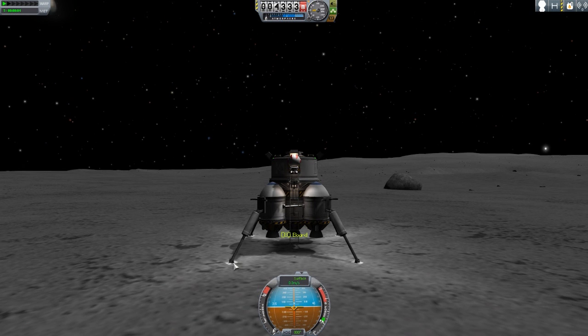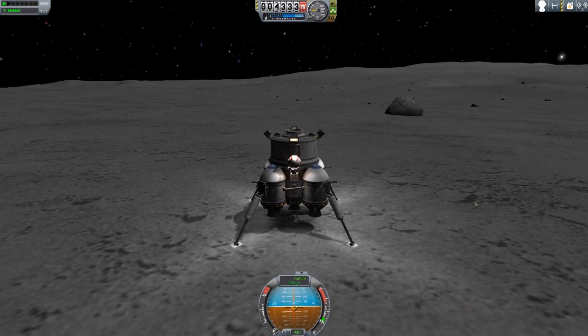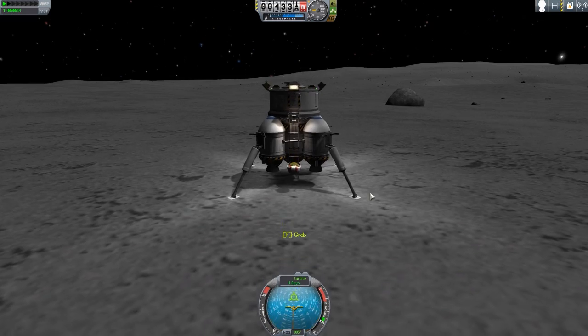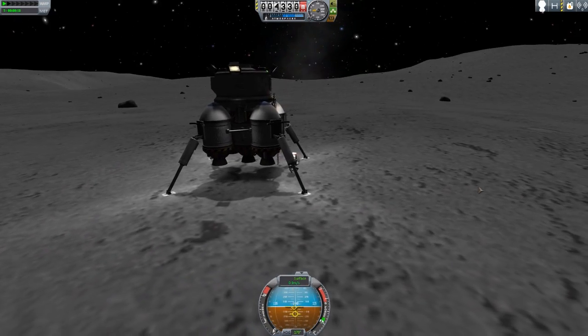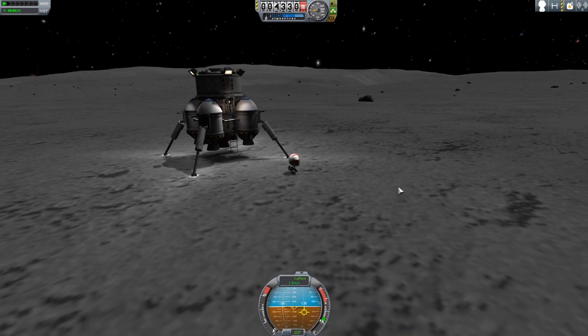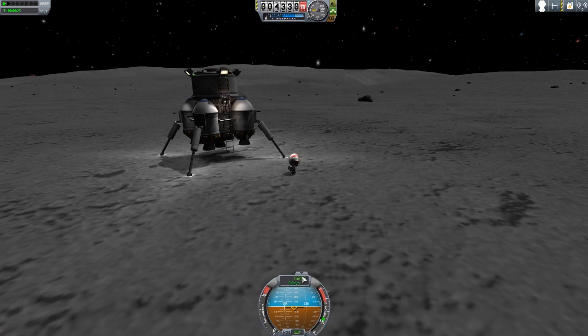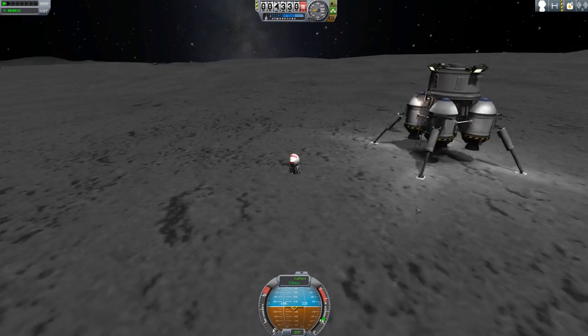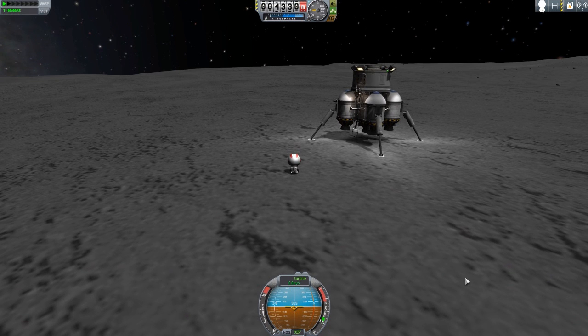First thing you'll notice — we're on EVA and we got a navball. Lovely. It's one thing that a lot of people have pointed out for ages now; it seems kind of strange that the navball isn't visible for EVA, especially if you're trying to do a long-distance EVA. It would be very handy to have this navball here because it's got a compass so you know your direction, and your speed, etc. With this mod, the navball has been customized so that different bits of it light up in different ways to mean different things for EVA over normal ship usage.